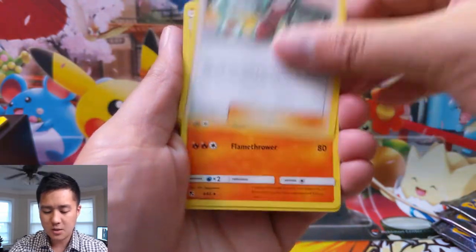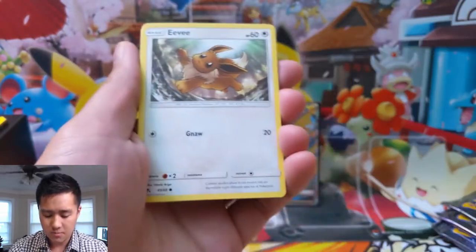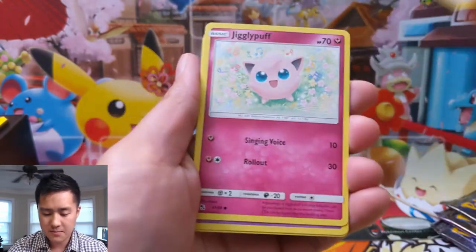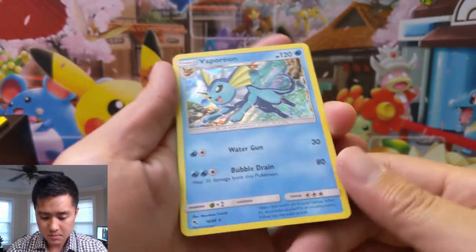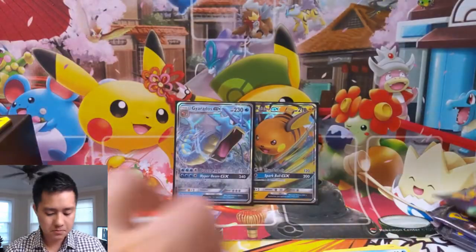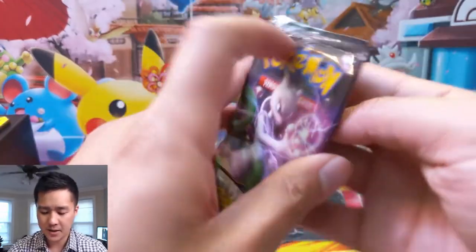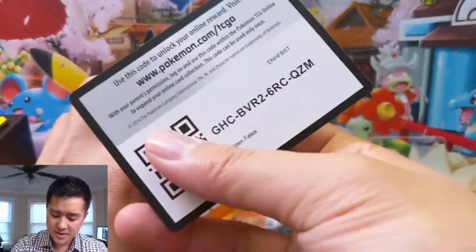We got Electric Energy, Sabrina, Charmeleon, Misty's Determination, Geodude, Eevee, Jigglypuff, Koffing, Staryu, and Vaporeon, followed by a Voltorb. So nothing in that pack. Bound to happen — you should expect at least one of those per one of these tins.